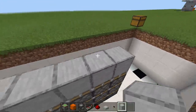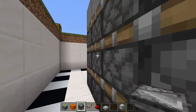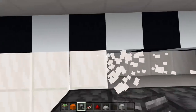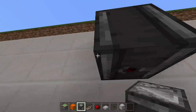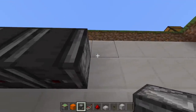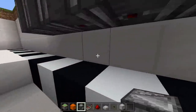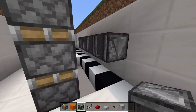Next, take out your observer blocks and come right down here. Two blocks away from the second row of sticky pistons — the ones in the middle — we're going to place observer blocks facing downward. Dig down one more block to get those observer blocks in their downward position, so two blocks from the surface. Place observer blocks facing downwards just like that off the second row of sticky pistons. Make sure the arrow is facing down — you should see the little red dots at the bottom.